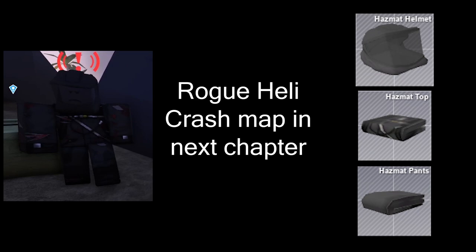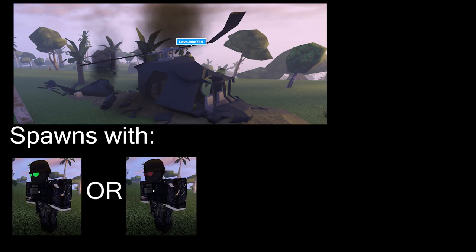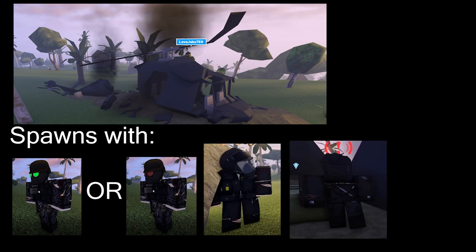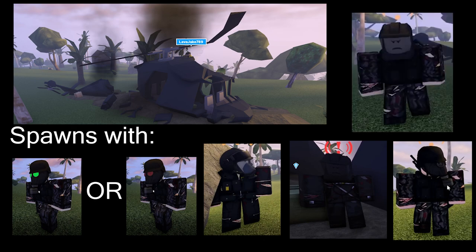A rogue heli crash is a new random event — it's literally a heli crash but painted black. It spawns one rogue zombie with a random gas mask (either red or green), a rogue heli pilot, a black hazmat zombie, and a rogue zombie with a black gas mask, or even an infected rogue specialist.